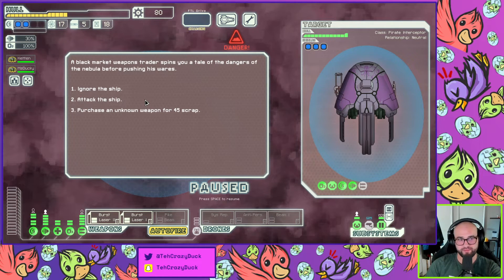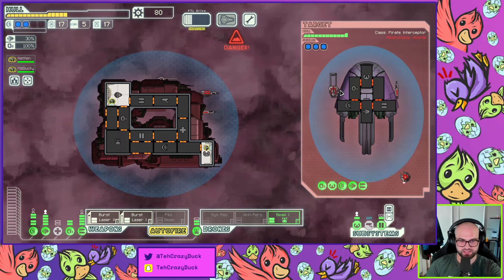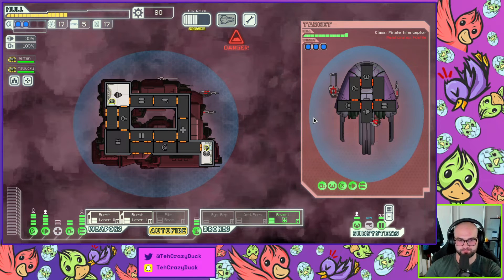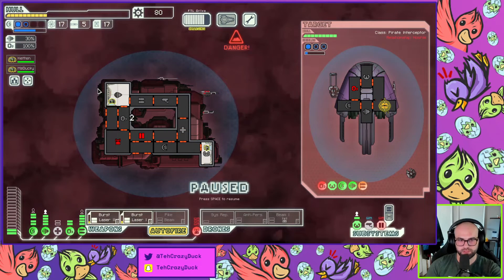Unknown weapon for 45 — I don't really need an unknown weapon, we're actually trying to get rid of weapons. I don't really want to attack it — I feel like I don't have enough damage. They got a beam and a laser — they might not be able to attack me. We're going for it! Oh that's the glaive — that's the thing that will fuck me up. I missed all the shields. Rip. Okay the glaive fucked me up a bit — that's okay.